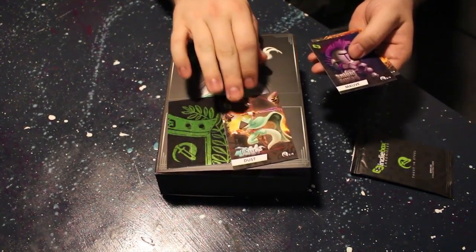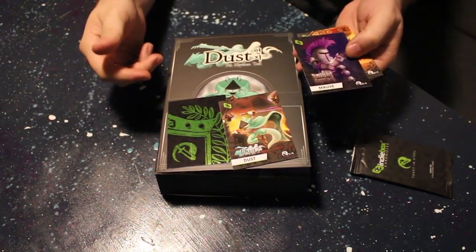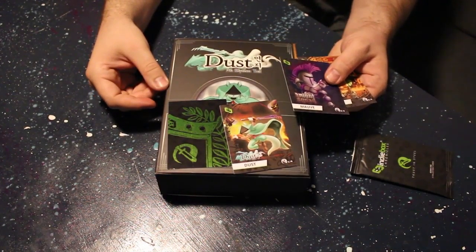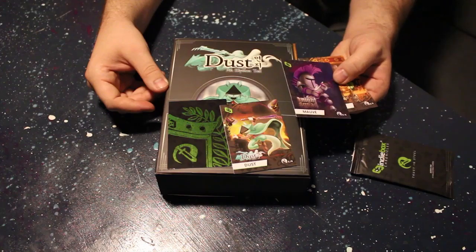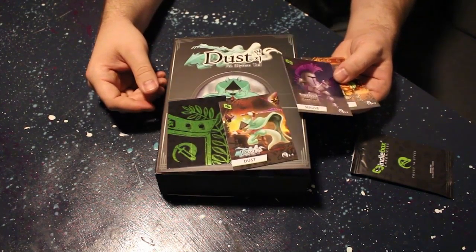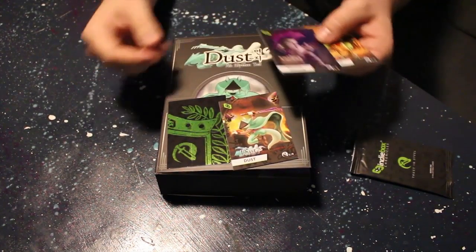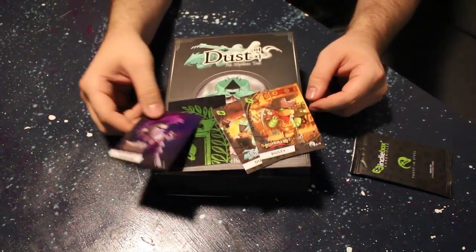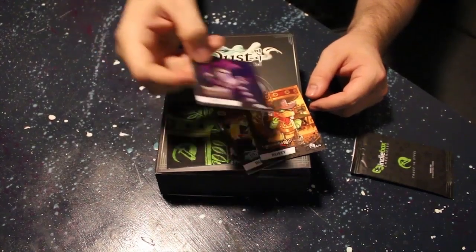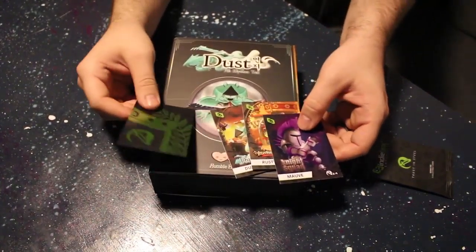So it's Dust from Dust: An Elysian Tail. If you don't know what Dust: An Elysian Tail is, it's a really cool side-scroller adventure. I guess you would call it furry, but it's not annoyingly so. It's got really good voice work. And I think the other one is Knight Squad — I don't know what Knight Squad is, but yeah, those are those cards.